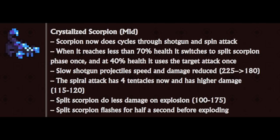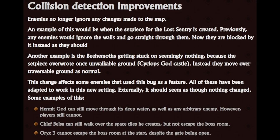At 40% health, the scorpion uses the target attack once. It had its slowing shotgun projectile speed and damage reduced from 225 to 180, but the spiral attack has four tentacles and higher damage overall. Split scorpions do less damage and they flash before exploding - as everything should. Glad to see that being a staple effect. And the fish is immune to stun. There are a few collision detection improvements.